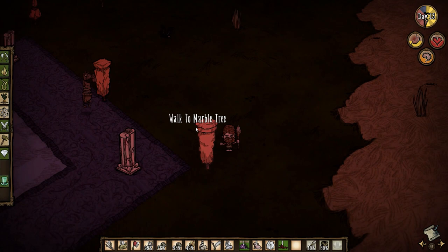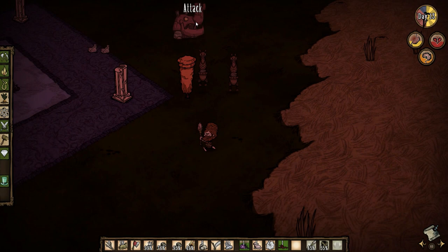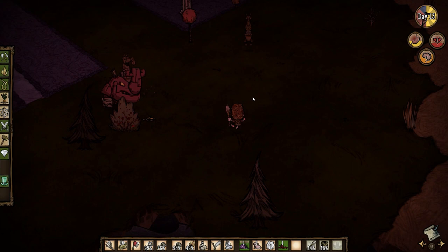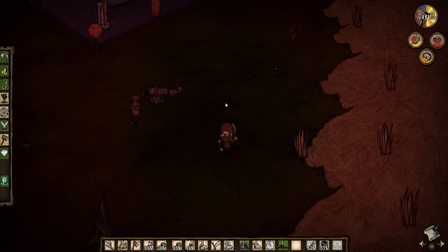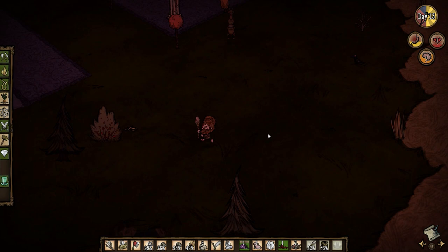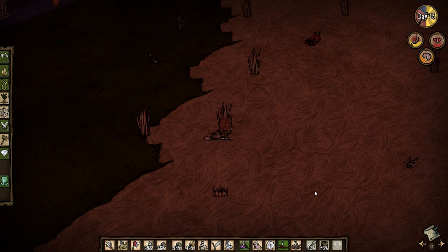Marble tree — that's actually useful, but do I want to fight this? Maybe, I could probably handle one at a time. We still got 62% on the log suit, but I don't want to fight two at once. This is new, I don't think I've seen that before. I wouldn't mind killing at least one clockwork knight — we got some gears. That might be useful. I'm down to 32 health. I don't want to push my luck; I'll just grab the gears and get out of here.